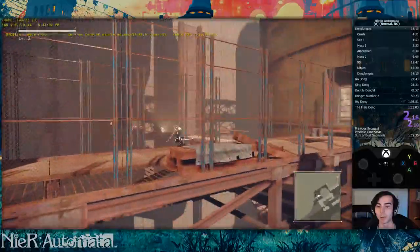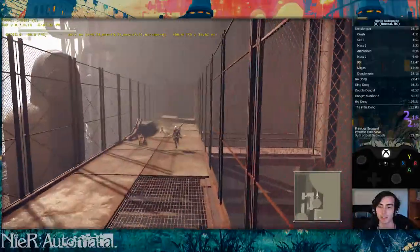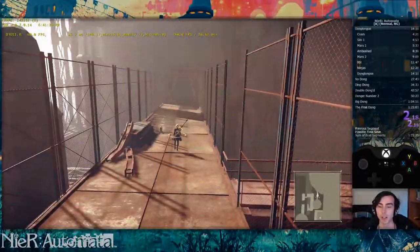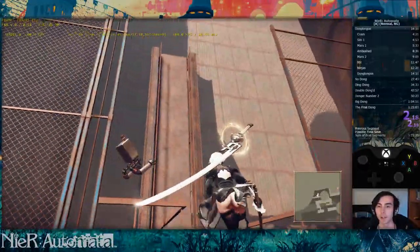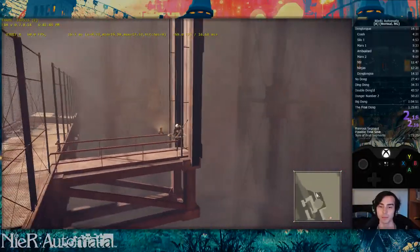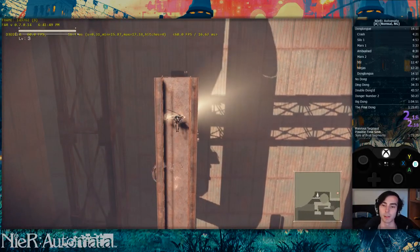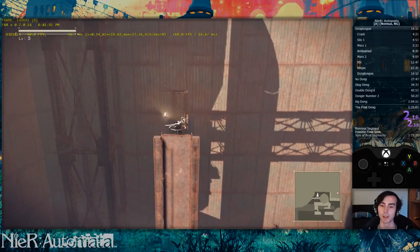We usually use this for horizontal movement, as it's the fastest movement we have access to from a height. But here we use it to gain that last little bit of height we need to get on top of the bridge. So the full sequence is: delayed lift, light, heavy, jump, light, heavy, plunge.